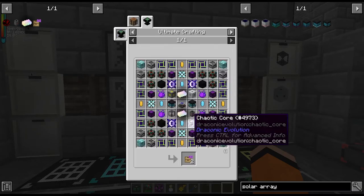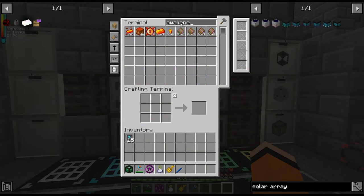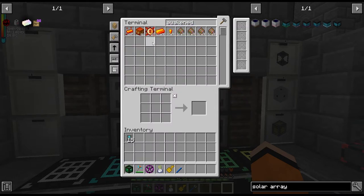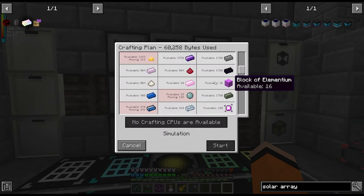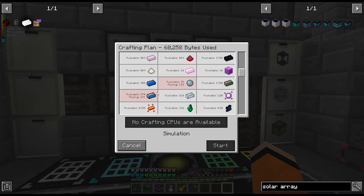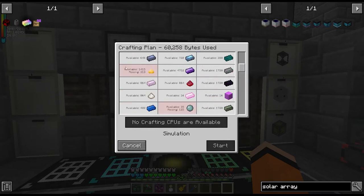So I calculated we need 40 awakened cores and I have 19 here, and I think there's some more being crafted — so 22 in total, meaning I need another 18. There is something we're short on for those 18 awakened cores: cyanite, blue slime, and some sulfur actually. I don't know how we're short on sulfur.